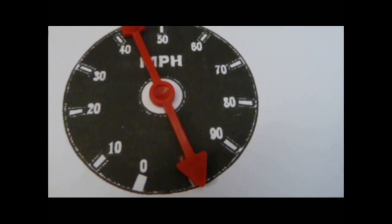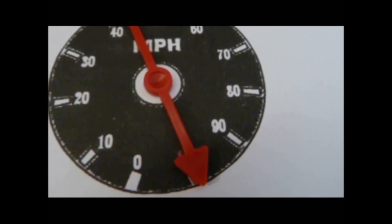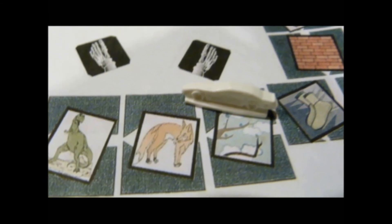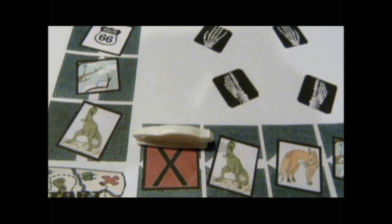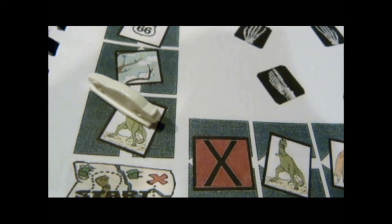Once a player has 100 points, any X-word space they land on, spin and move again until landing on a space of a word that does not have an X in it. To win, land on the X base and the player automatically wins the game, or pass the X base after earning 100 points.